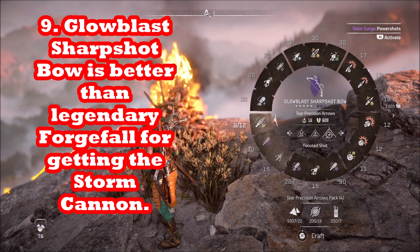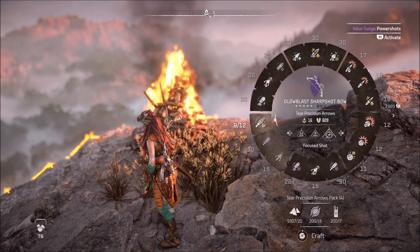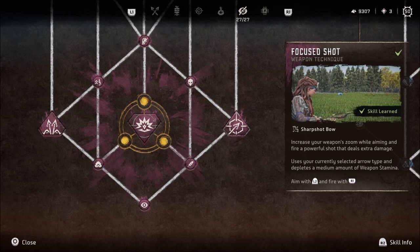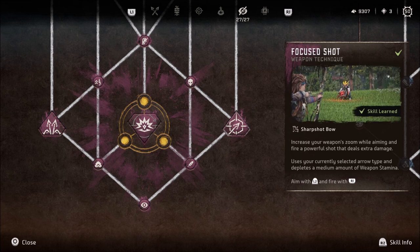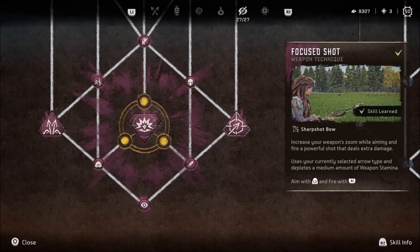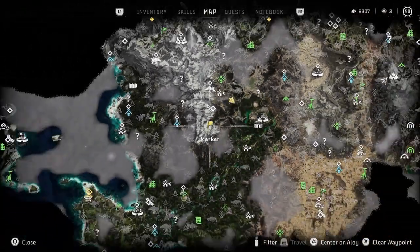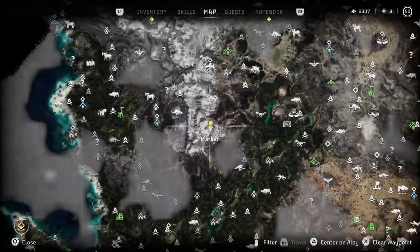Unfortunately there are no legendaries that have tear blast arrows, so the Globe Blast is even better than the Forgefall for this particular purpose. You also want to use Focus Shot if you have it in the infiltrator tree. When you go to the wheel you can select between the L2 R1 special shots, and Focus Shot is one of those. It slows time and gives you a bit more focus on the cannon location on the Stormbird. Sometimes you won't have enough stamina or it won't aim high enough, so you don't always have to use focus shots.